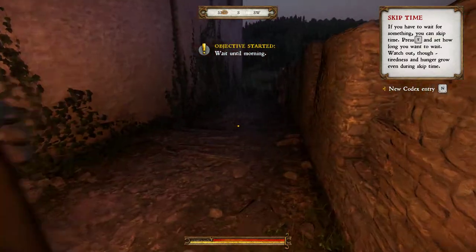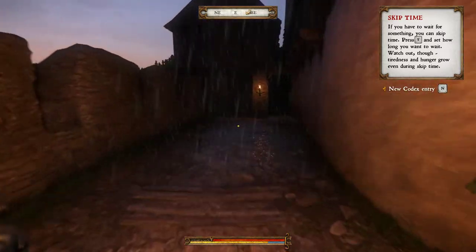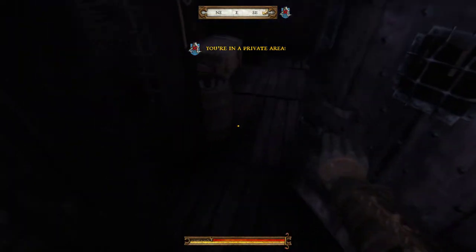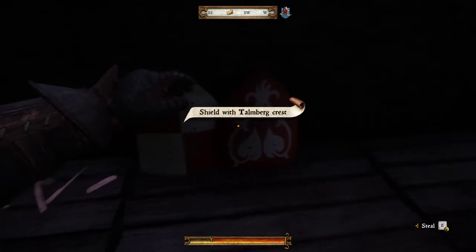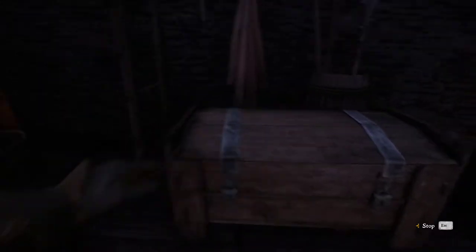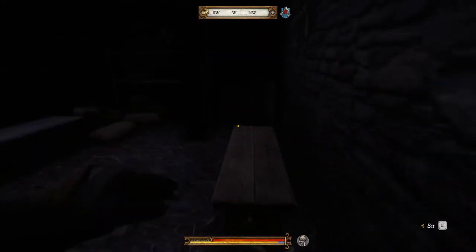Sorry about that — it crashed there for a while. You can finally see the terrain now, happy days. I'm going to rob them blind. We don't actually have a shield yet and we need one, so I'm stealing this one and equipping it. Shields are very good for blocking, and there are also a few chests in Talmberg that you can lockpick — I always try to make a habit of fully lockpicking Talmberg at the very least to get some XP.